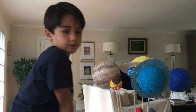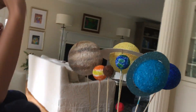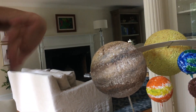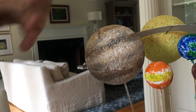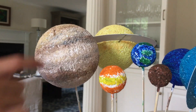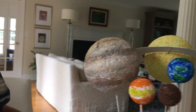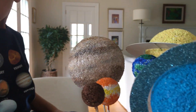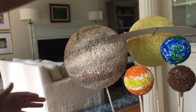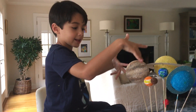Ok guys, Jupiter! Where do you want to go next? Jupiter! Oh, Jupiter! 3, 2, 1, go, stop. Here's Jupiter. It's very big because it has a great red spot, which is a very big storm. To make Jupiter, buy a big ball like Saturn and paint it this color.